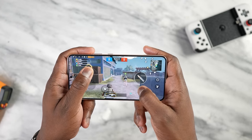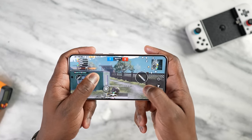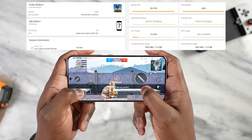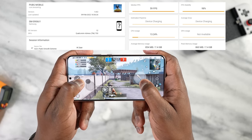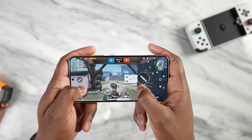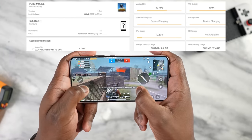Moving over to PUBG Mobile, we played at two settings. 90 frames per second isn't available without GFX tools, which I'm not using here. Playing on Smooth Extreme, I was able to get a solid 60 frames per second — it ran really well. On Ultra HD Ultra settings, I got 40 frames per second, which is standard and the same numbers I got on the S22 Ultra.